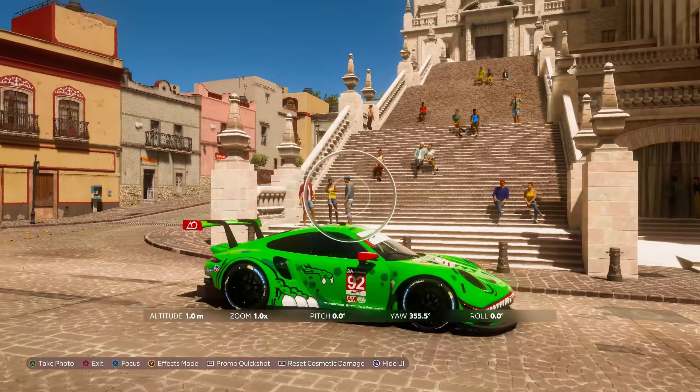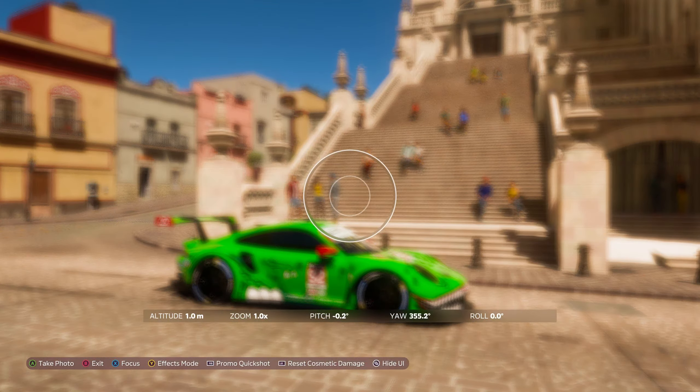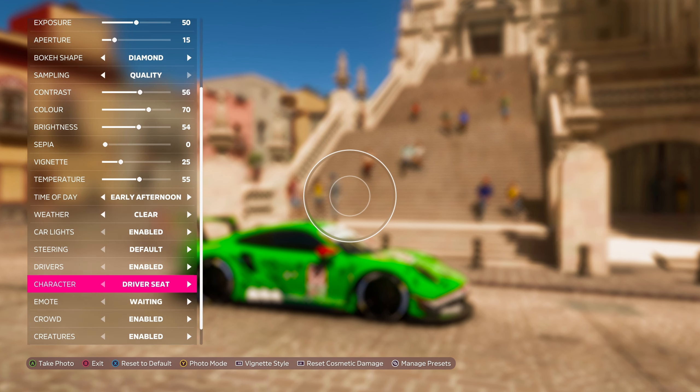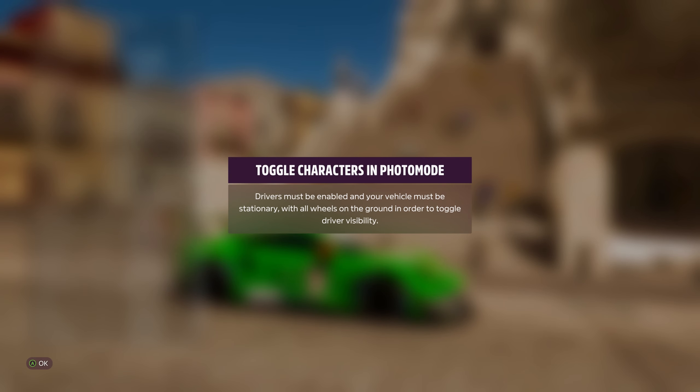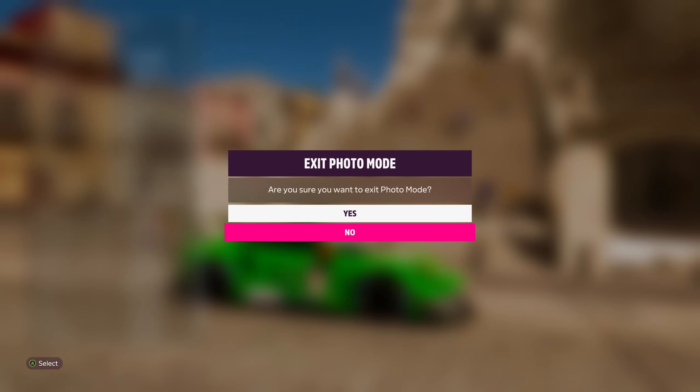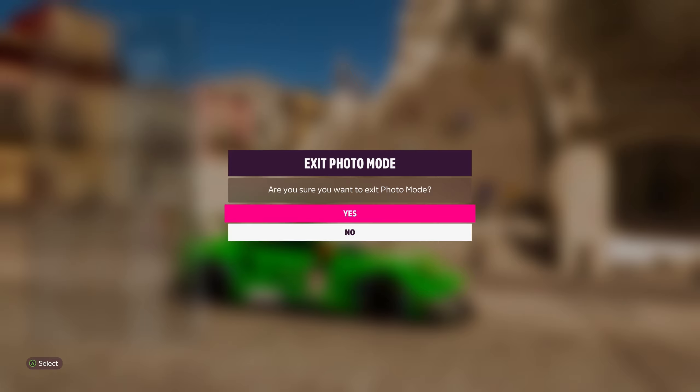This is where you need to ensure that your character is out of the car — that is part of the criteria. Hit the d-pad for photo, go to your settings, dial on down, and get that character out of the car. Your car clearly has to be stopped when you do this, so let's exit.